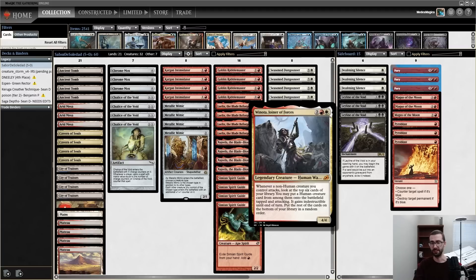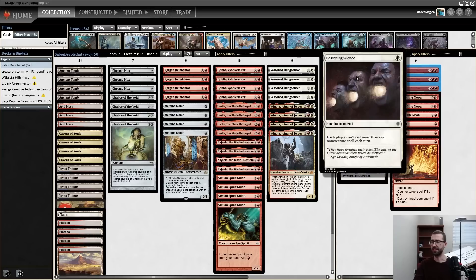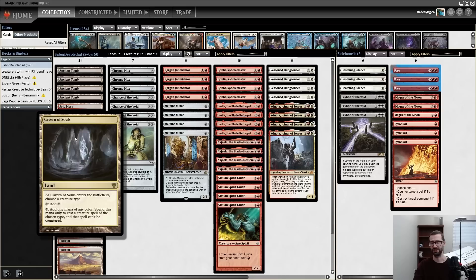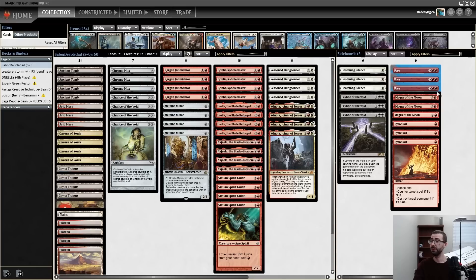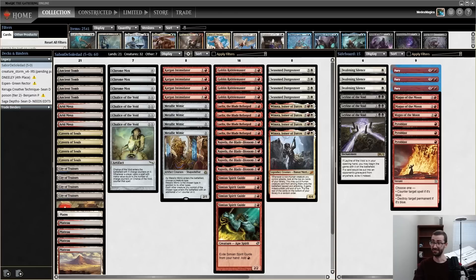The idea here is that Najeela and Winota kind of split the work between them. As for the sideboard, we have some nice anti-combo cards playable on turn one. A little sus because you don't actually have that many true white sources since a bunch of your white sources are Cavern of Souls. We also have some additional removal spells, Blood Moon effects on a creature — notably Magus of the Moon that you can hit off Winota — and some Blasts rounding out the board.